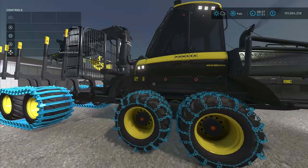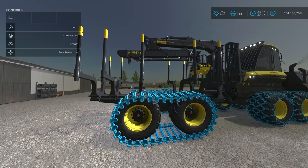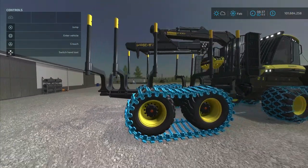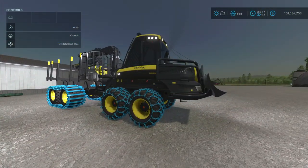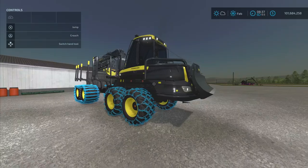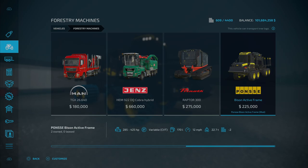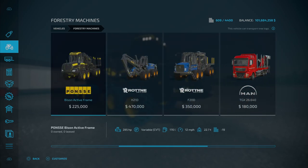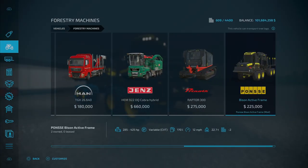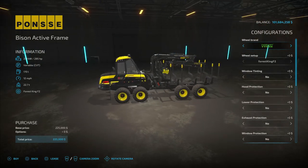It is a forwarder, from what I understand, and it is very similar to something we just got recently, but it is not exactly the same — there are some differences, so that is why it was allowed, I suppose, as the new way they're doing things now. We're going to find it in Forestry Machines, and there it is, the Bison Active Frame. It looks very similar to the base game one that we do have, but it has a couple of options that it doesn't have, so we'll go through those options.